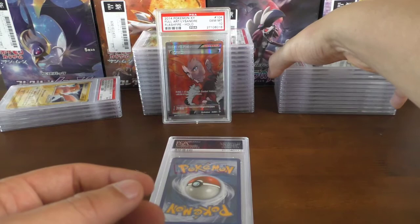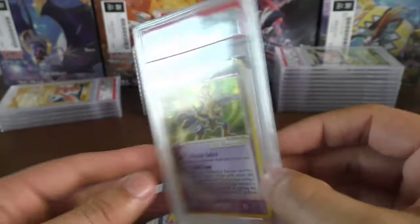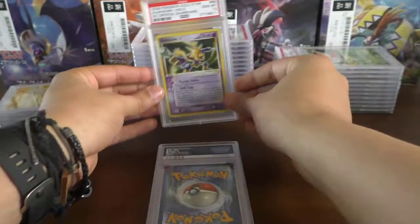Back to English — we have a gem mint 10 Alakazam Gold Star, and it's looking very clean on the back. There's probably just a little white speck there, but I'm very happy with this one. Lysander, you've already been replaced!